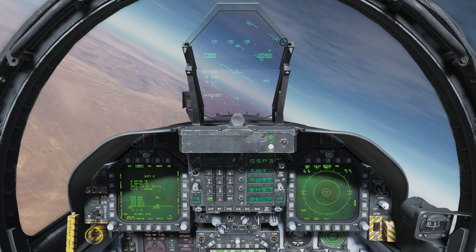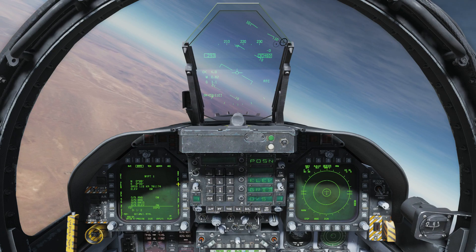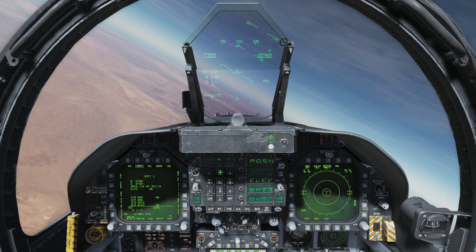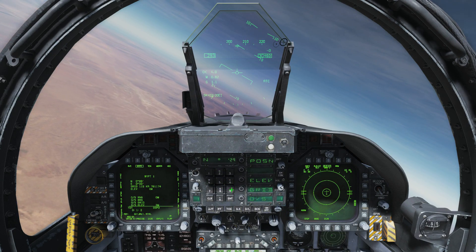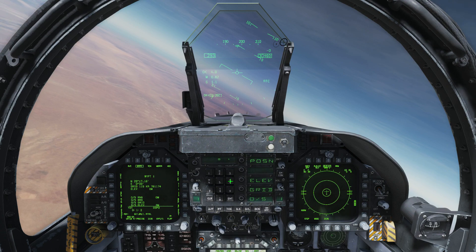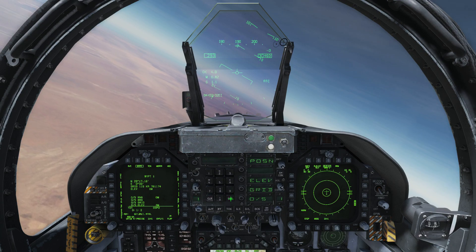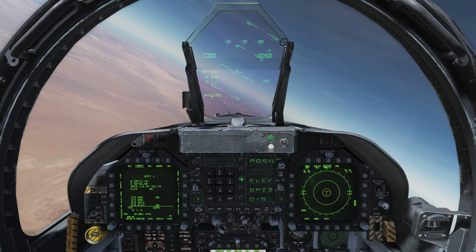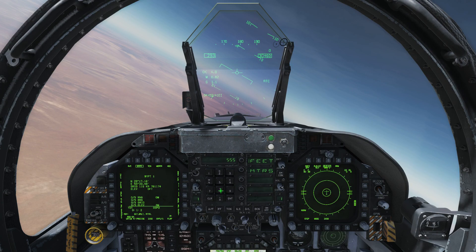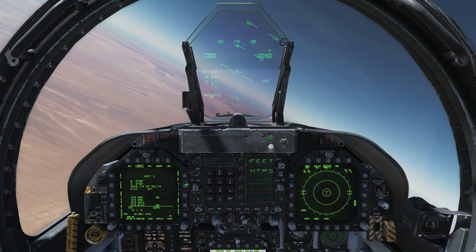What we need to do from here is program those waypoints. We'll hit the USC button, select waypoint one, and then we'll put the position in that we've written down. So we throw in our northing first — quickly throw that in, hit enter, northing's done. Then the easting — throw that in. Then our elevation: it was in feet so we select feet and put our elevation in. It's that simple. After we've hit enter we've just put a waypoint right on top of the SA-15.